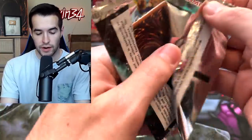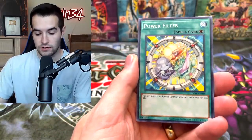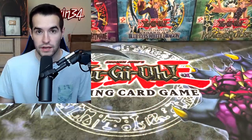Let's see if we can pull that Ultimate Rare — that would be a game changer. We got the Hydra, the Power Filter, and Cyberstein. Very cool card, but just a super.